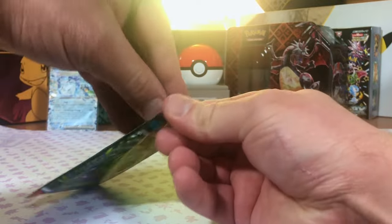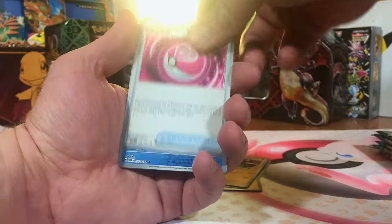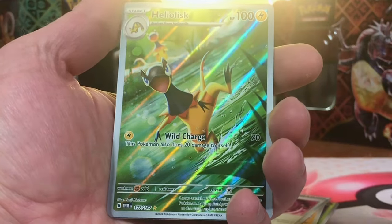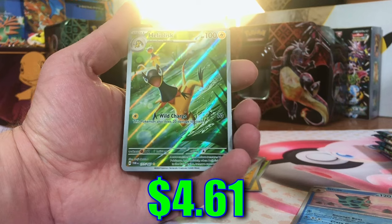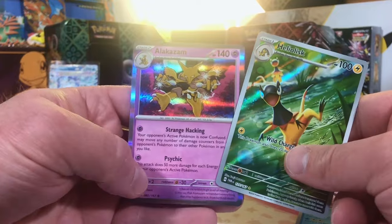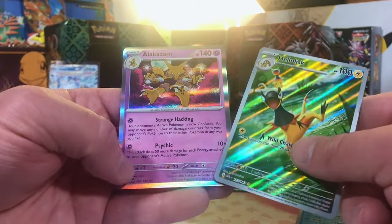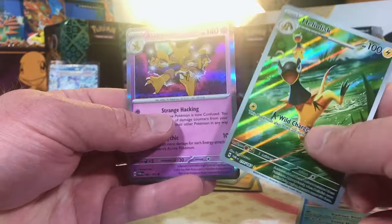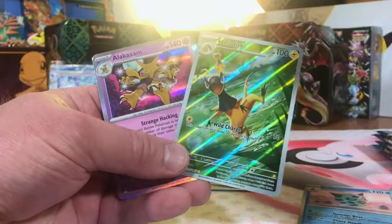Let's dig into some more packs. Gogoat Reverse. First illustration rare hit — a Heliolisk. I kind of like that artwork. Alakazam Hollow — it's just a hollow, but it's my boy Alakazam. I had no idea that was in this set. For me, this is a double hit.